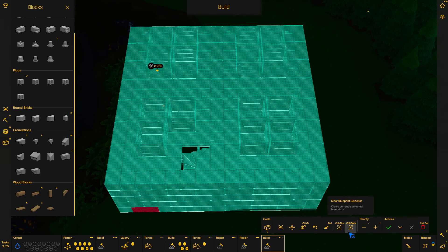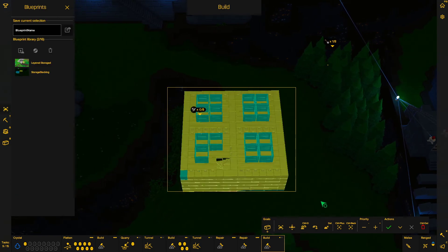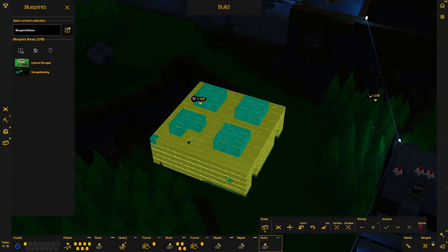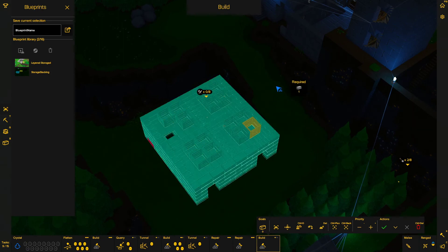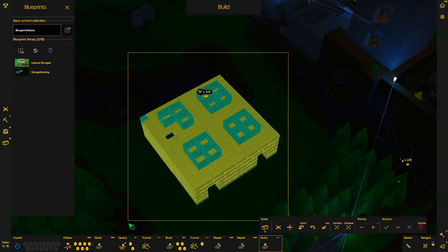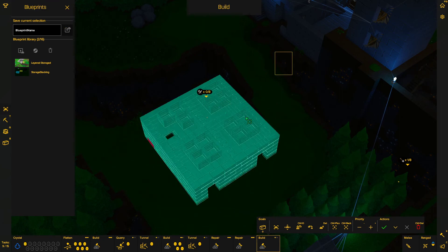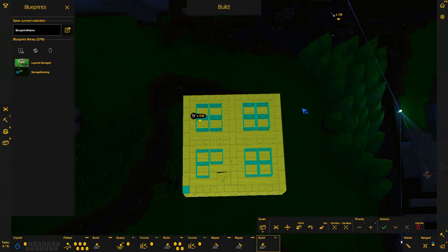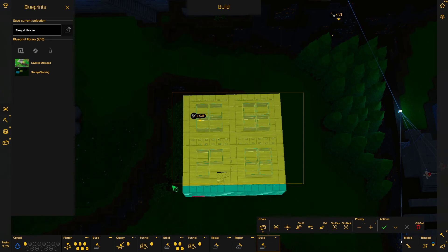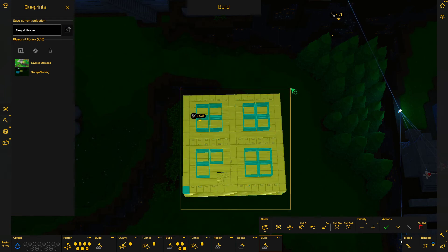Blueprint mode. Now I need to select everything. It doesn't look like these are selected — because they're not, that explains it. Why are you not selecting the stockpiles? The shift button doesn't work so I can't select twice. They're not selecting the stockpiles. It works until I select these blocks and then it stops. Is there a max amount of stuff I can copy? And this block is also not selected. This is odd.